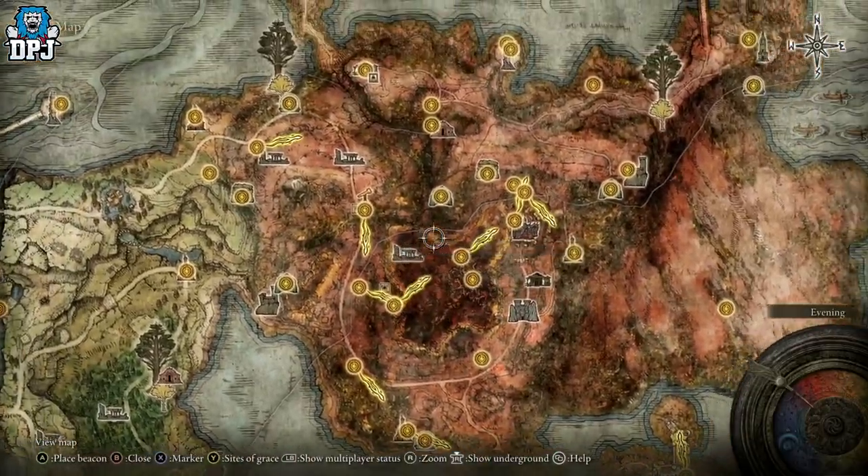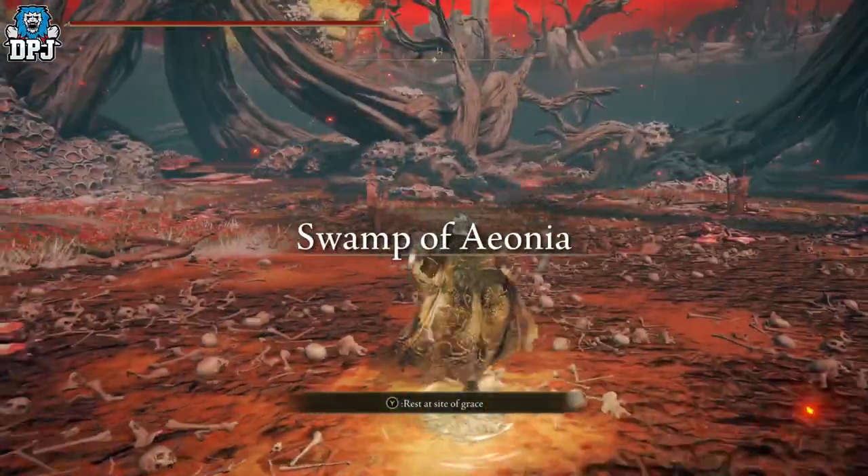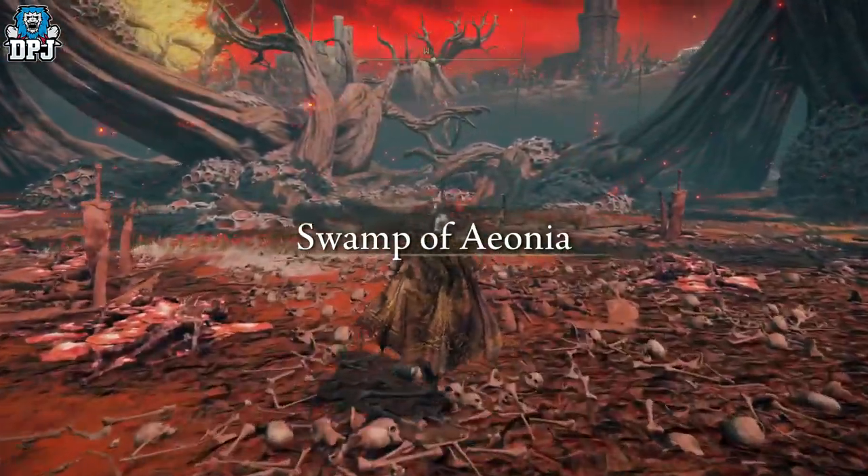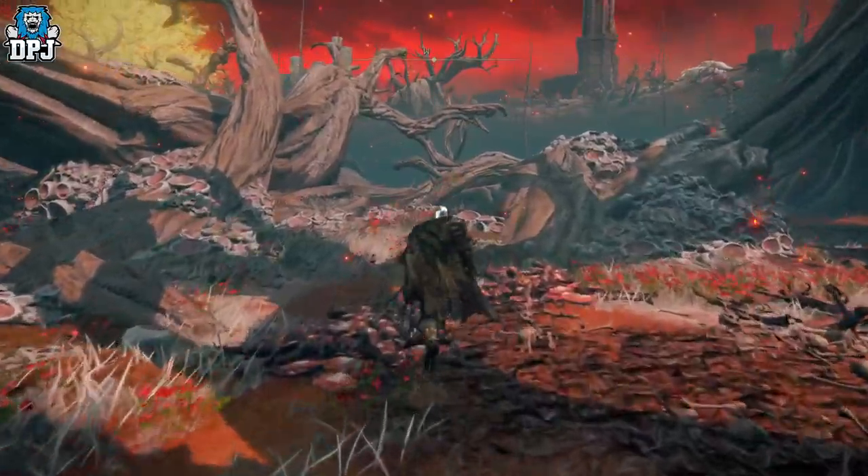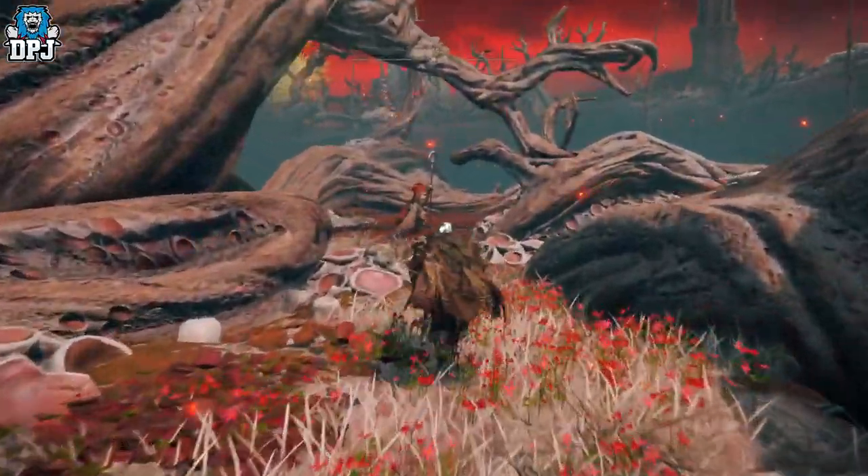From any grace point within this area — again I use the Heart of Ionia — follow the path to farm these enemies as shown on screen now. This one has a slightly better drop rate of 2% at 100 discovery.